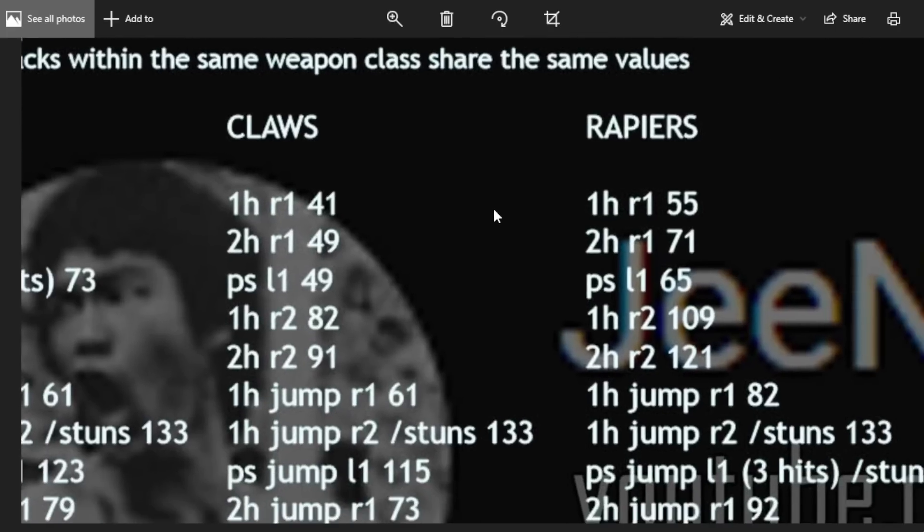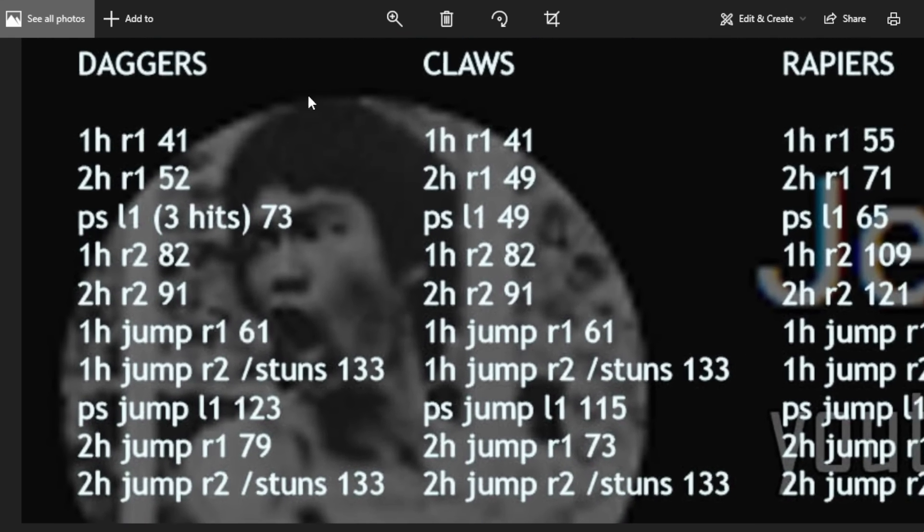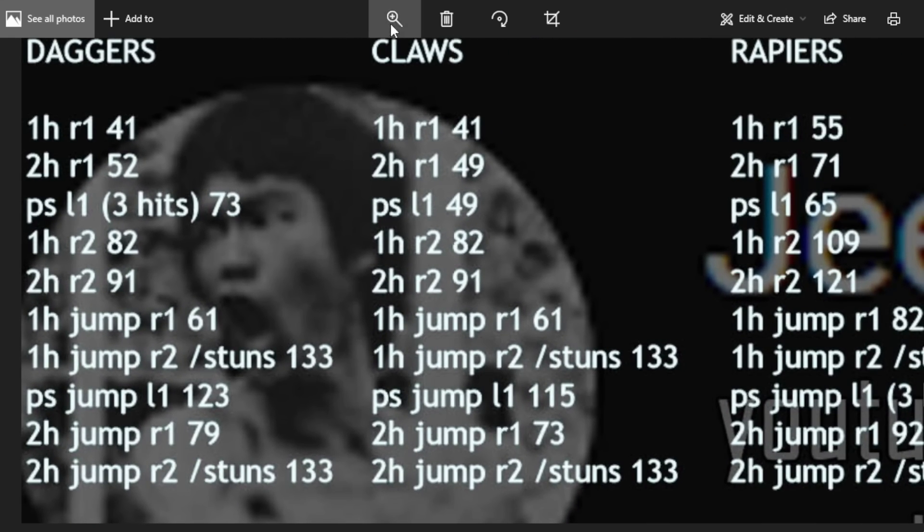Not all attacks within the same weapon class share the same values. For instance, a rapier R2 from a Clean Rot rapier will be one straight R2 with the value shown here, but a Rogier's Rapier will probably have a different poise value than a Clean Rot. So we only show one representative attack per class, but I'll probably be adding more detail in the future.